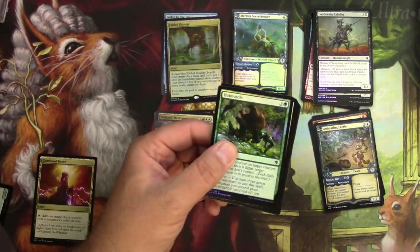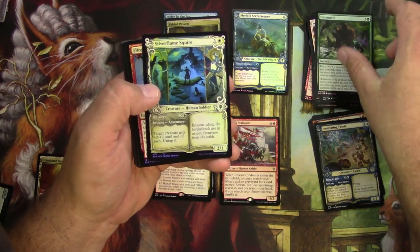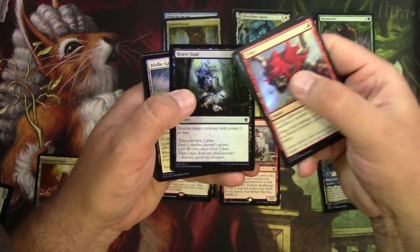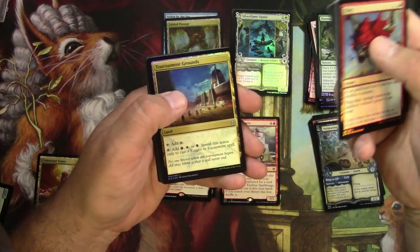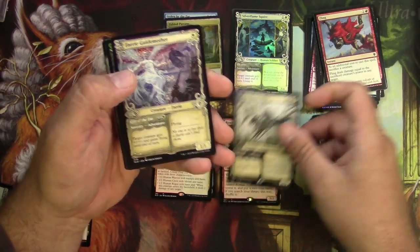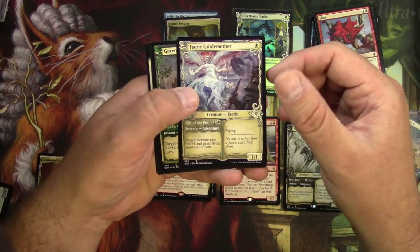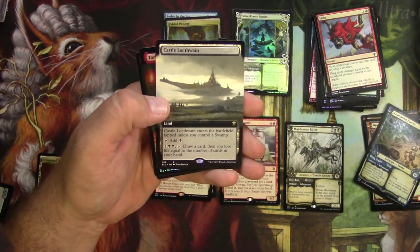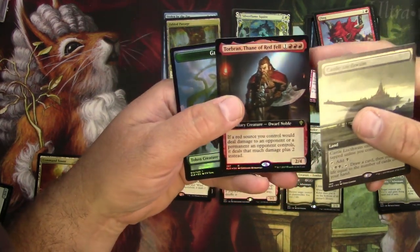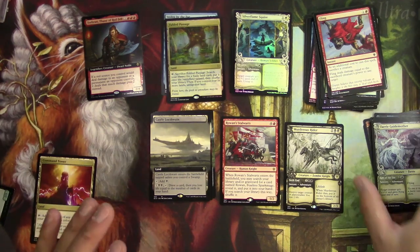The Amazon picker that grabbed my packs last time did me really good, so hopefully we'll have more of the same. Silver Flame Squire, very nice. Tournament Grounds, a Murderous Rider — solid one for that slot. Guide Mother, Carver, Accomplice's Guide, an extended Castle Locthwain, and it looks like a Tor Brand foil extended border right there.